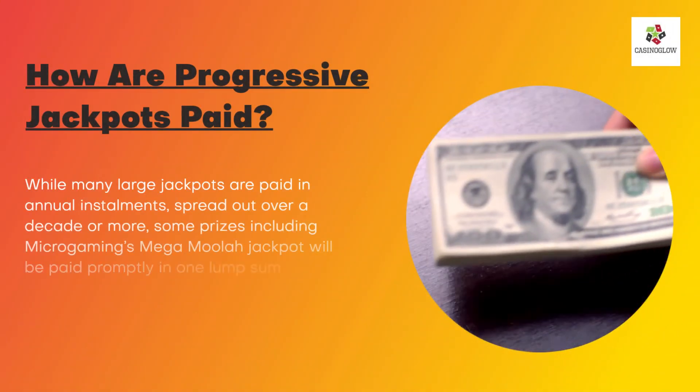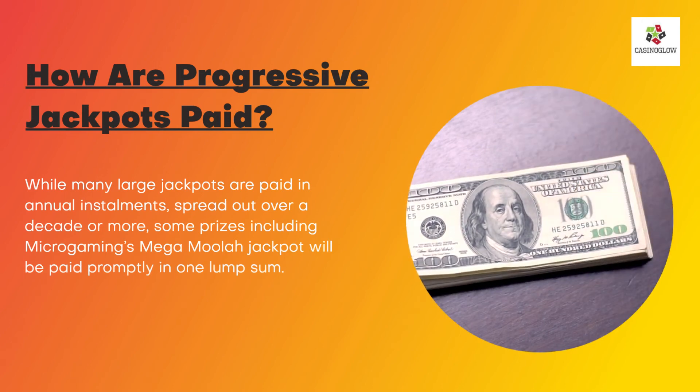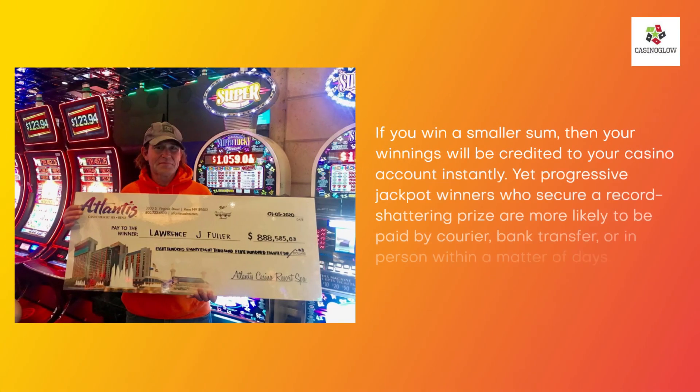How are progressive jackpots paid? While many large jackpots are paid in annual installments spread out over a decade or more, some prizes including Microgaming's Mega Moolah jackpot will be paid promptly in one lump sum. If you win a smaller sum, your winnings will be credited to your casino account instantly. Progressive jackpot winners who secure a record-shattering prize are more likely to be paid by courier, bank transfer, or in-person within a matter of days.